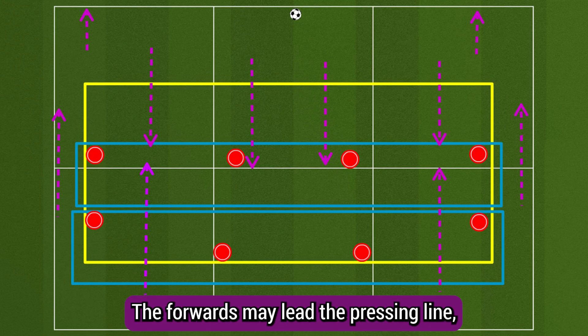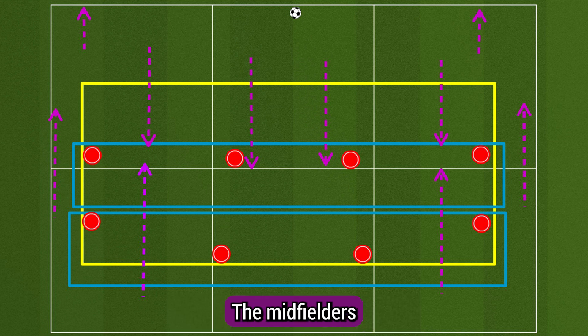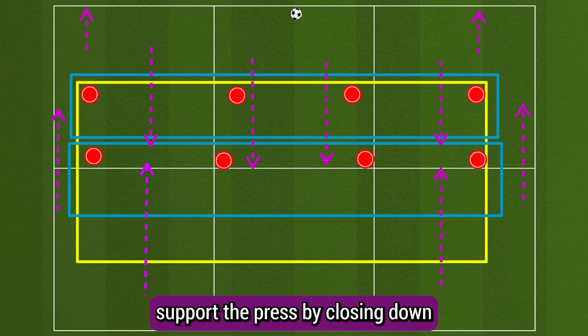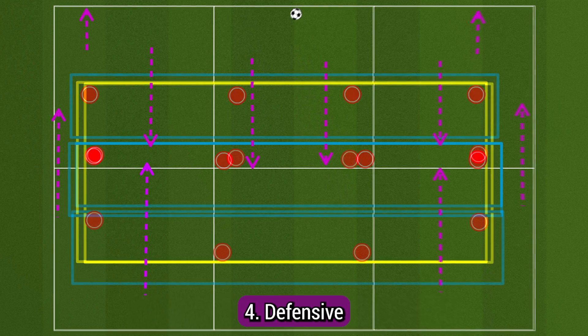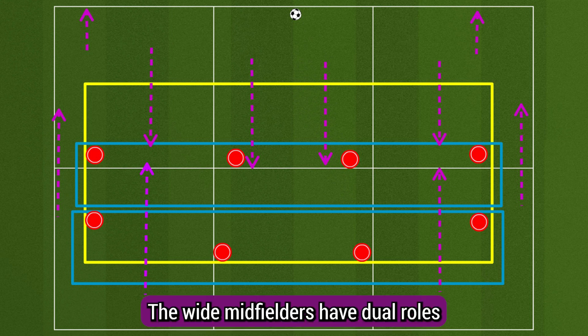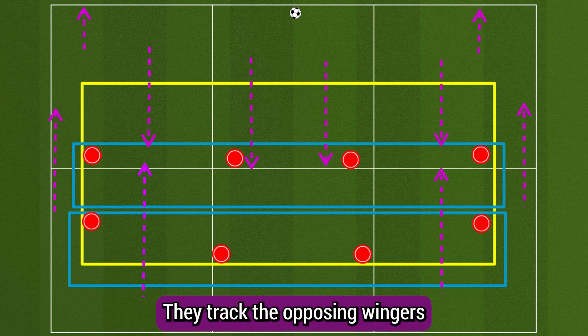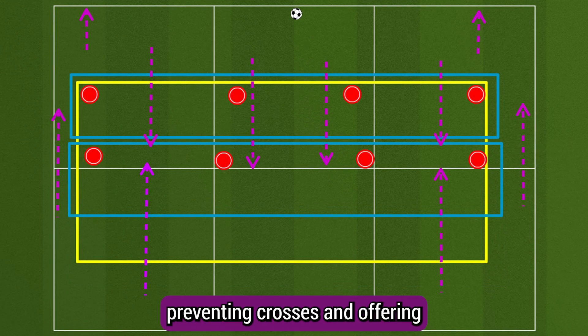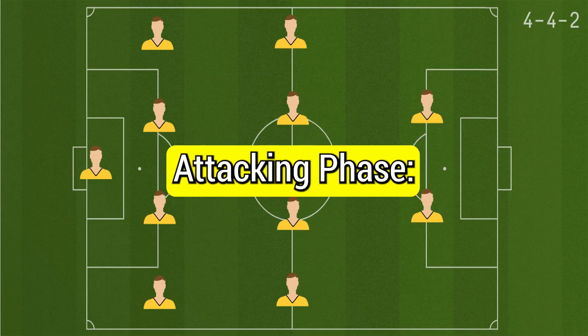The midfielders and forwards engage in pressing, aiming to disrupt the opponent's build-up play and force turnovers. The forwards may lead the pressing line, putting pressure on the opposing defenders and blocking passing options. The midfielders support the press by closing down opponents in their areas. Fourth, the wide midfielders have dual roles of providing defensive cover on the flanks and supporting the full backs, tracking opposing wingers or full backs and preventing crosses.